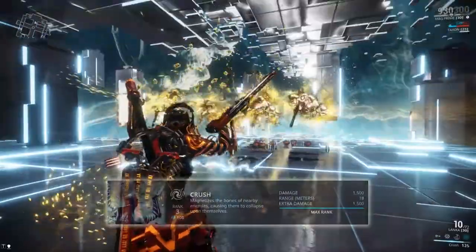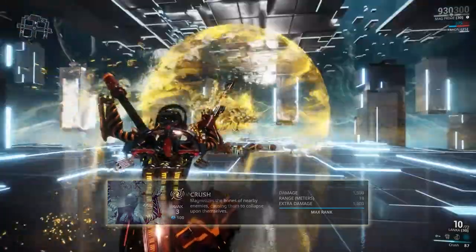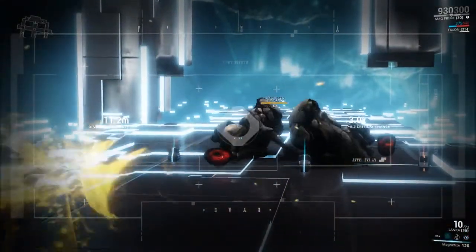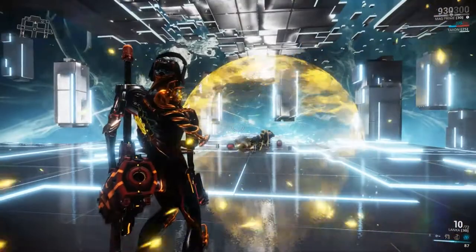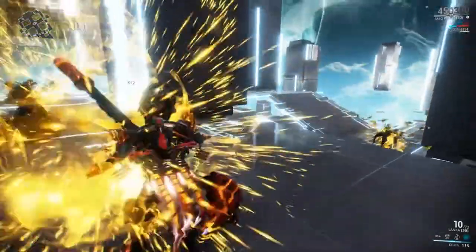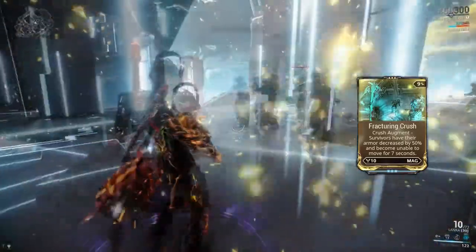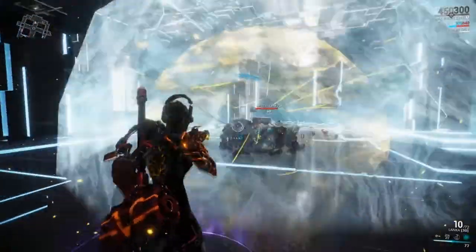Mag's fourth and final ability, Crush, lets you crush your enemies — specifically, you magnetize the bones of your enemies causing them to collapse into themselves. At max rank you will deal 1500 magnetic damage over 3 ticks without mods, and enemies affected by Magnetize will take an additional 1500 damage. Damage is evenly divided into 3 segments, each tick dealing one third of the total damage inflicted in succession over the course of the cast animation. If an enemy walks into the area of effect after the ability has been cast, they will be caught during each remaining damage tick. Power strength mods increase your damage and range mods affect the radius. If you use the augment Fracturing Crush, any enemies that survive will have their armor reduced by 50% and be unable to move for 7 seconds, providing both an armor reduction and CC element.